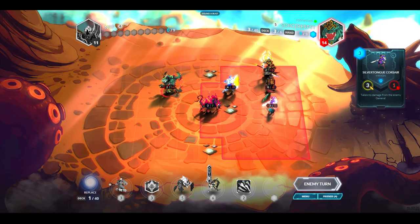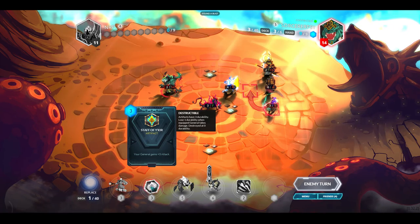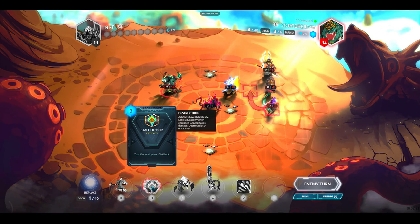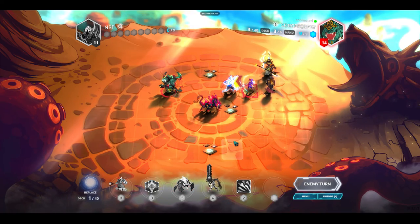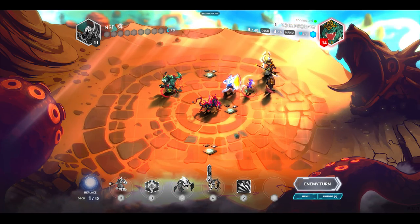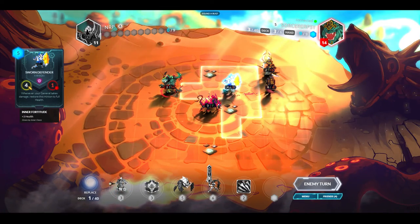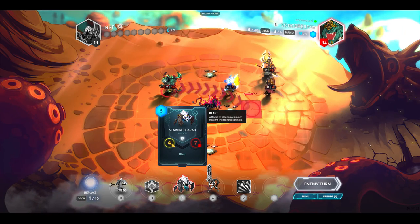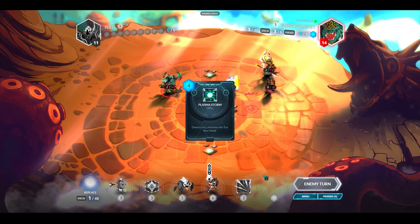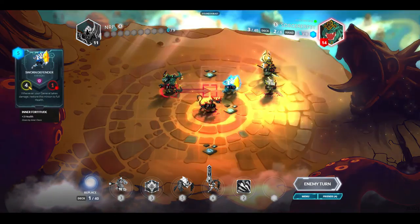I have another one of these, and finally I get the Starfire Scarab with Blast. That unit's dead, and that one only has one health. I definitely want to get this Blast dude down. He gets decent trades — plays a big dude and that's his turn.